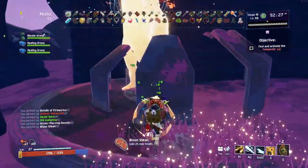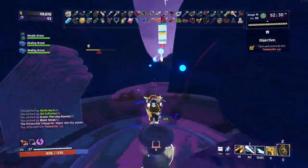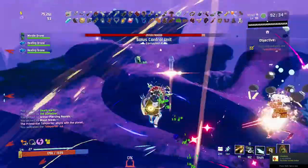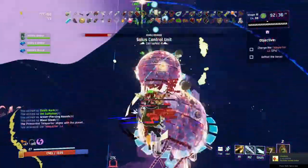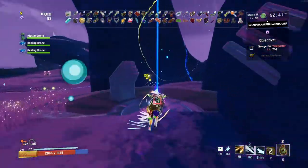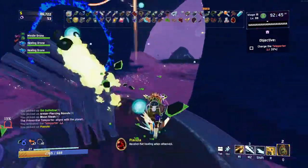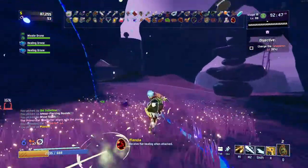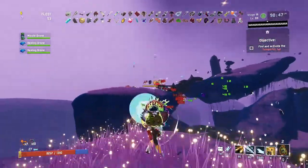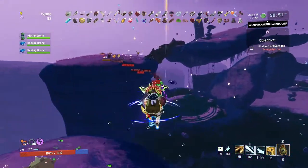The most important advice I can give is to make sure you hit interact on the edge of the teleporter so you go to the next level and don't fight Mithrix. You don't want to fight Mithrix because if you do, you won't get to level 20. Also, if you forget to hit the edge and realize this before you go to Mithrix, you'll have to go underneath the whole thing to where the artifacts are to go to the next level.